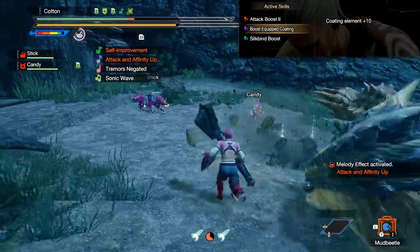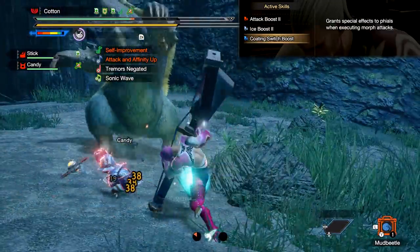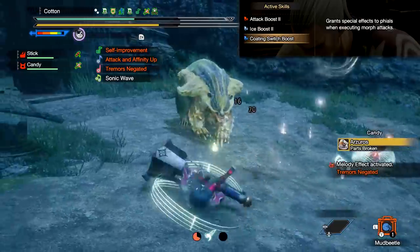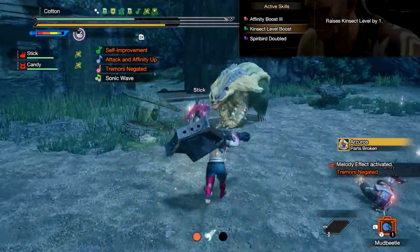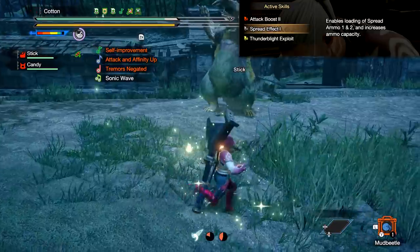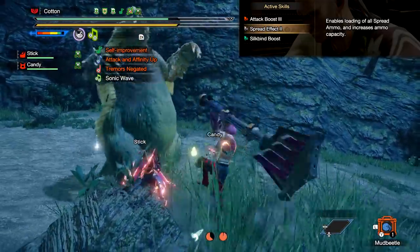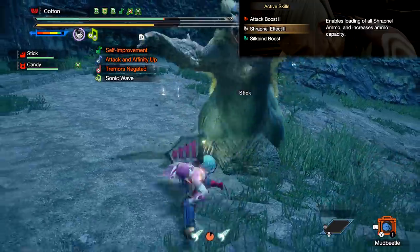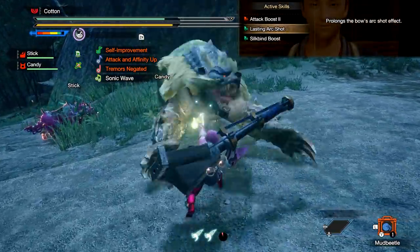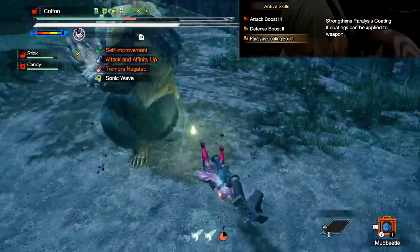Switch Axe gets Boost Equipped Phial for extra element on the weapon's phial, and Phial Switch Boost, which grants special effects to phials when executing morph attacks — potentially leading to some great builds with the right armor skills. Insect Glaive gets Kinsect Level Boost, raising the Kinsect Level by one. Both Light and Heavy Bowguns share ammo-based ramp-ups: Ammo Effect rank 1 lets you use level 1 and 2 of that ammo type and increases capacity, while rank 2 lets you use level 3 ammo and increases capacity again. Bows get Lasting Arc Shot, making the Arc Shot buff last longer, plus Sleep, Poison, or Paralysis Coating Boost, strengthening the related coating.